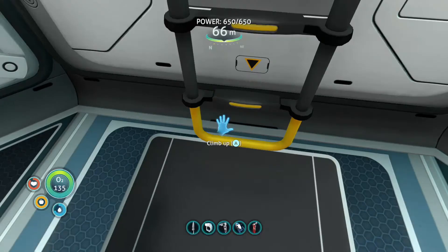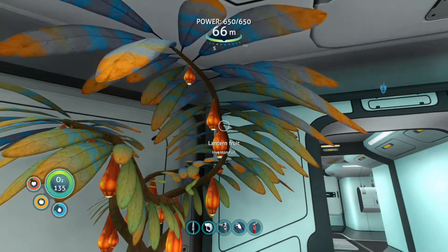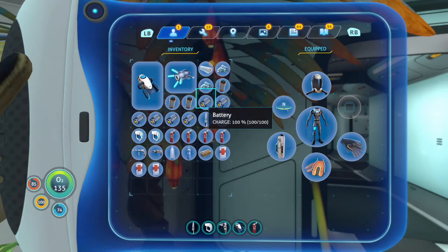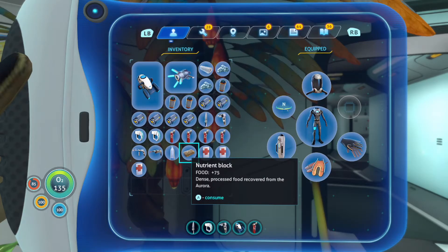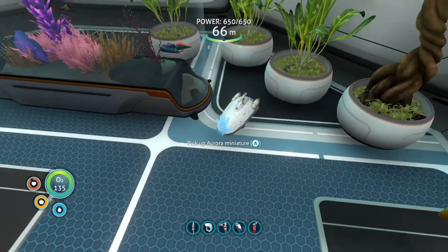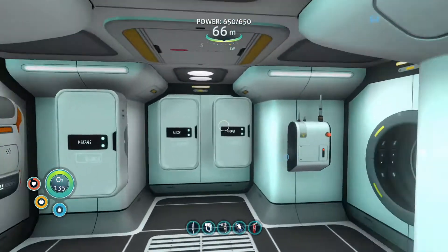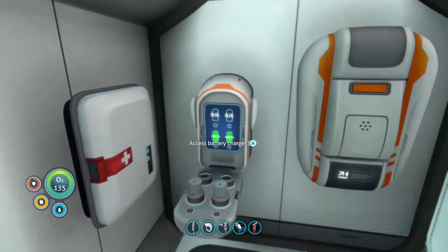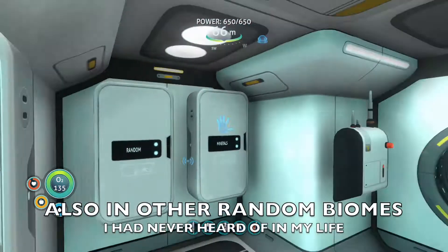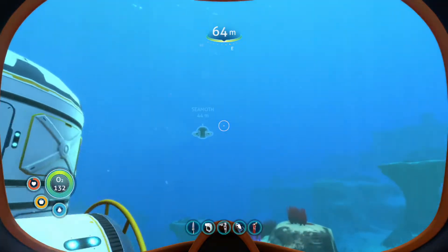In today's video, we're gonna be searching for the Cyclops fragments. Some of you guys might be wondering - we already have the Prawn Suit fragments from the Return to the Aurora video. The only problem is I looked at the ingredients for the Prawn Suit and, oh boy, we are gonna have to do a lot of exploring. The places where we have to find those things are really deep down - some are in the Grand Reef and the Jellyshroom Forest - so I don't think we're gonna be able to find that for a while. Anyway, let's go ahead and search for the Cyclops fragments.